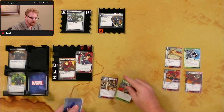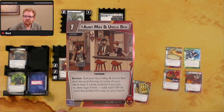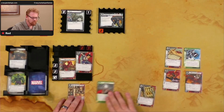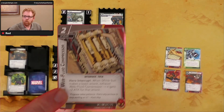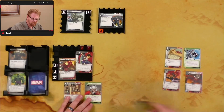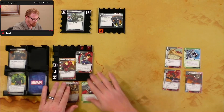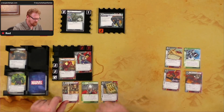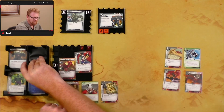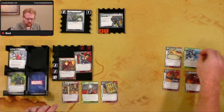Drew Aunt May/Uncle Ben, a Repurpose, and Web Fluid Compressor. Aunt May/Uncle Ben action: exhaust, discard the top two cards of your deck (top three in alter ego), and add each Spider card discarded this way to your hand. Web Fluid Compressor: when Spider Suit makes a basic attack, exhaust Web Fluid Compressor and it gets plus two for that attack. Also useful for generating resources.